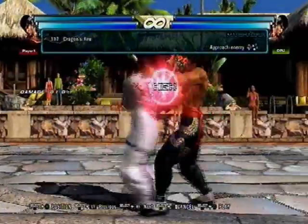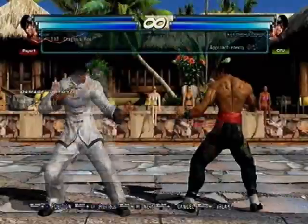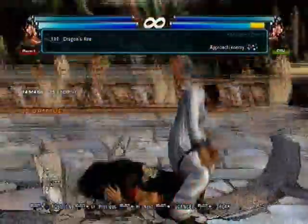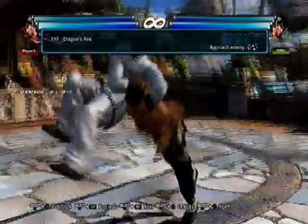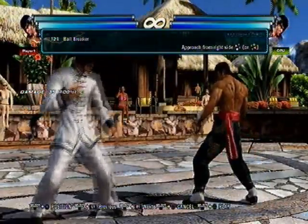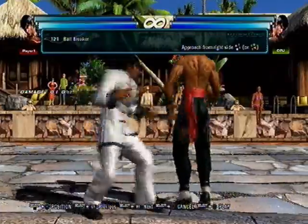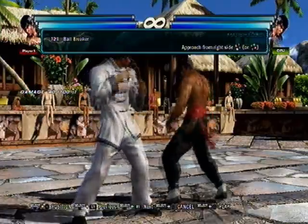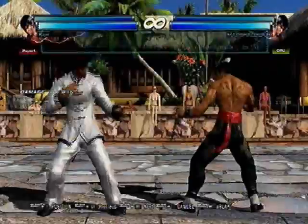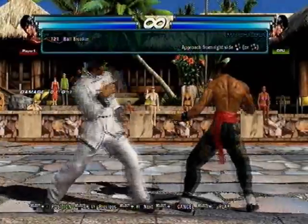Let's talk about his throws. The back-turn throw — if you hold down after it you're back-turned, and then you can do down 4 if they try anything on wake-up, or do 4 for a combo. It's kind of risky though. If you don't hold back-turn you just get his down forward 1+2 throw. You don't really see this move too much because you just do 4-3+4, which is much better — it's just better as a 1+2 throw.